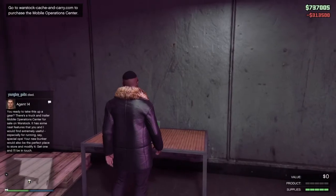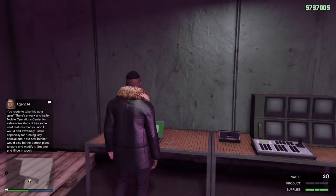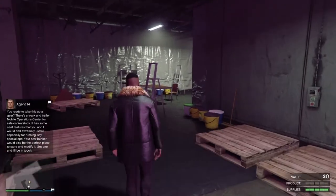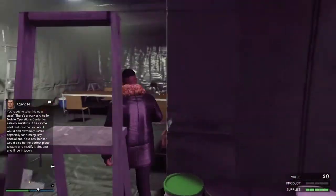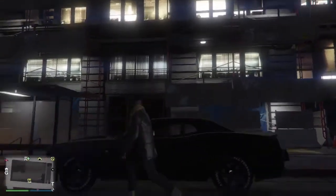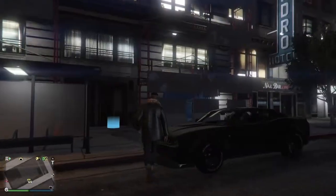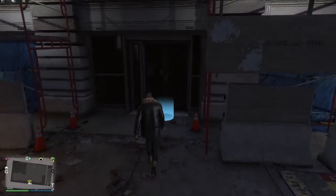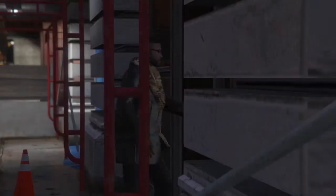We'll do the same thing for the document forgery and we'll be sitting pretty. Here we have arrived at the document forgery — it definitely looks like a laundering front, but if it works it works.